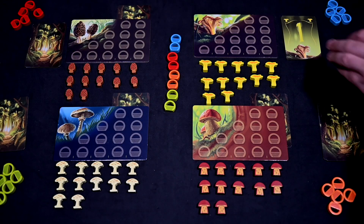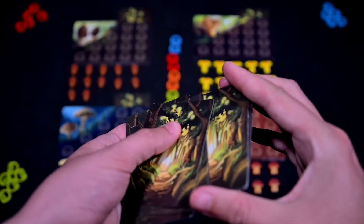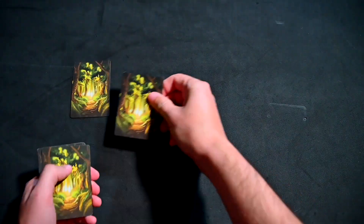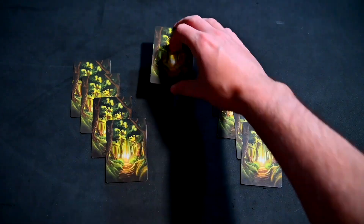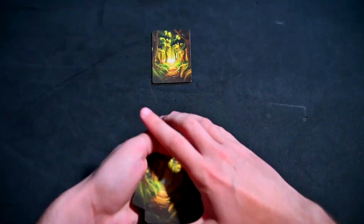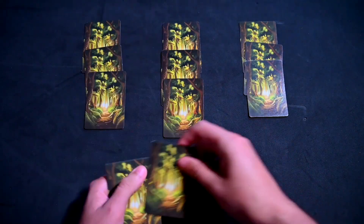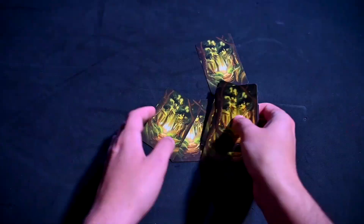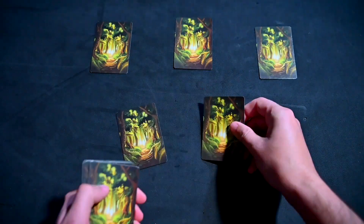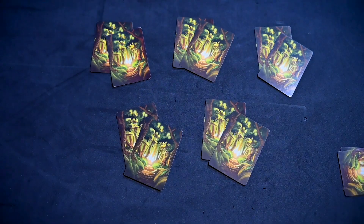Once all patches have a card under their board, shuffle all the remaining cards together to make a single pile. In a two player game deal each player four cards and place the rest of the cards nearby face down in a draw pile. In a three player game deal all cards to each player giving them four cards each. In a four player game deal all cards giving each player three cards each. In a five player game deal two cards to each player while returning two cards back to the box without looking at them.